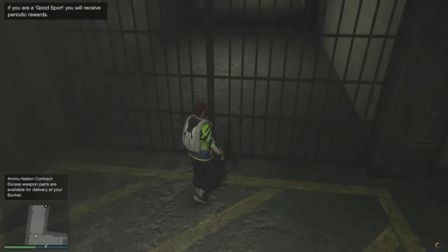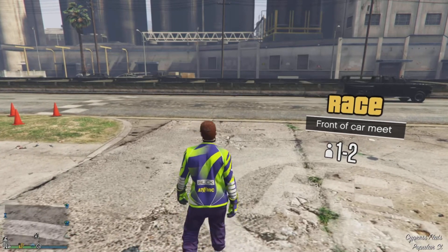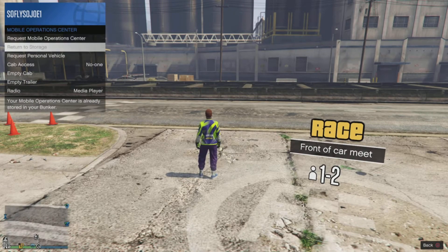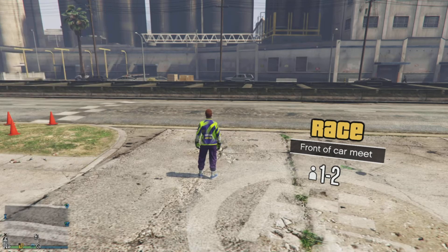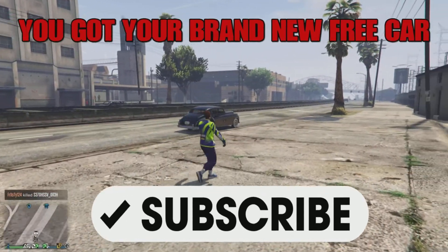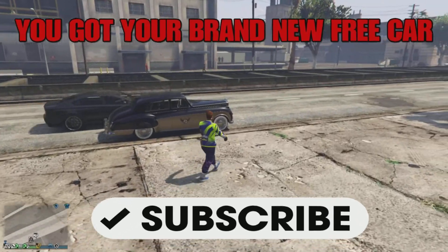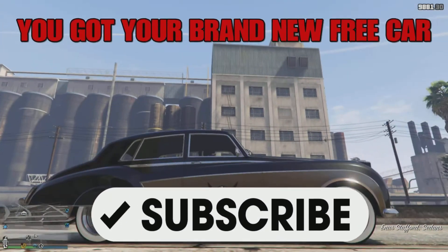Once loaded into a brand new session you guys want to head on outside to whatever building you guys spawned in and you guys want to open up your interaction menu and go to services, mobile operations center, and request your personal vehicle. There it is guys — there goes the vehicle that your friend gave you. Now this works with any vehicle: this works with planes, facility vehicles, CEO vehicles, special vehicles — it doesn't matter.